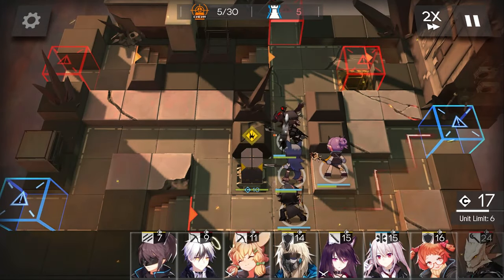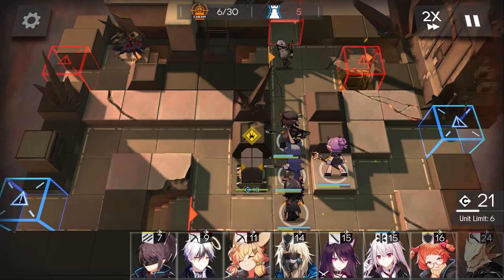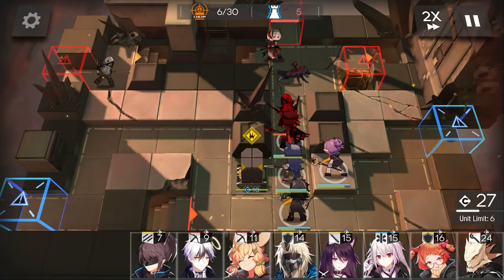If the enemy has higher defence than your unit's attack, don't worry — there's a minimum amount of damage that any unit can do with their attack, which is 5%.